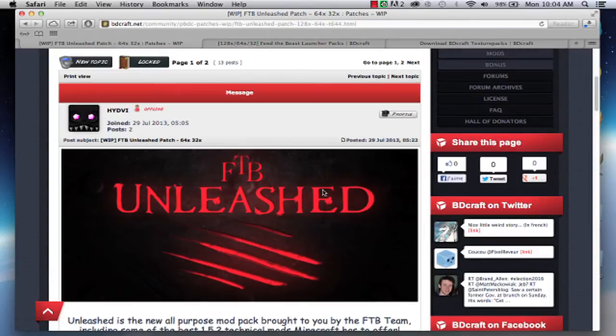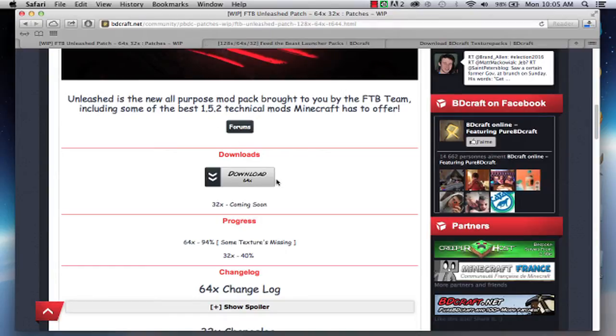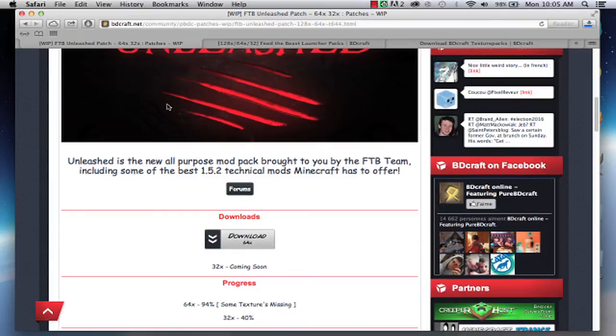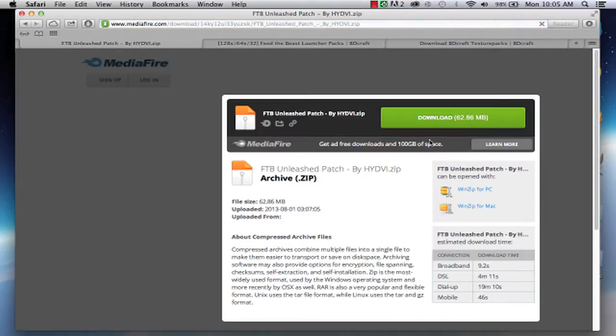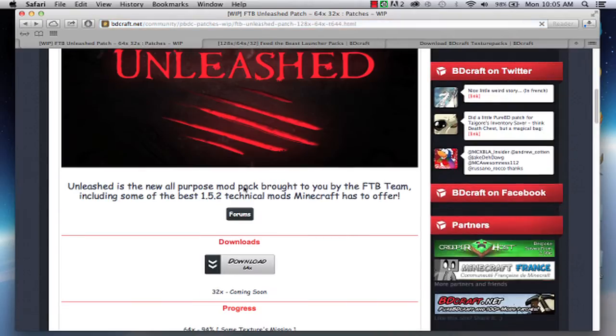The next and final download is going to be the Feed the Beast Unleashed download. This page is specifically for the 64-bit. There are other pages for 128, but I just took you here because I couldn't get 128 working on my computer. So I just got the 64-bit and it runs perfectly. I'm going to click Download the 64-bit on the Mediafire page. This is a bigger download so it's going to take a little bit longer.